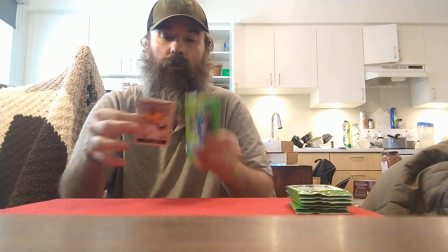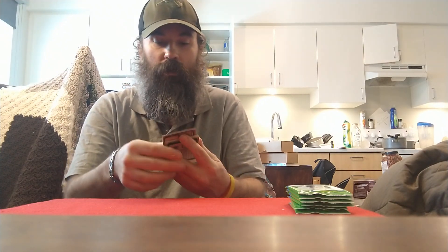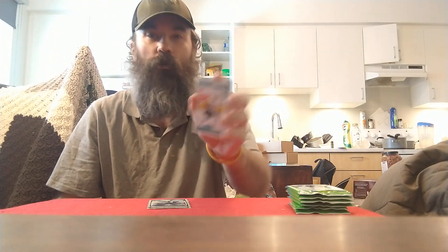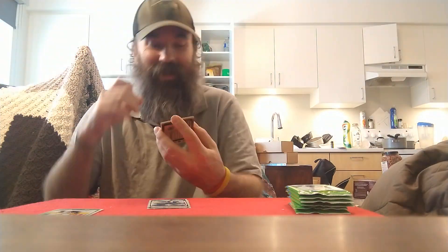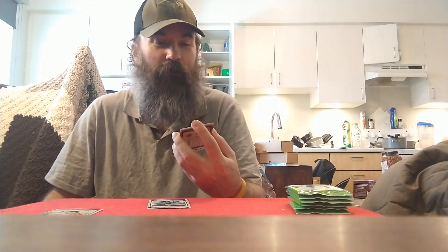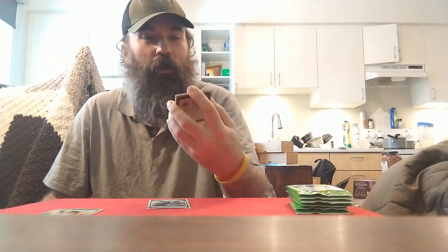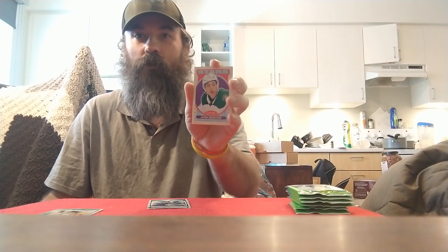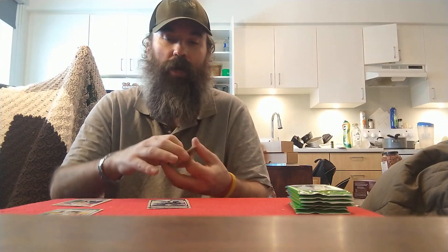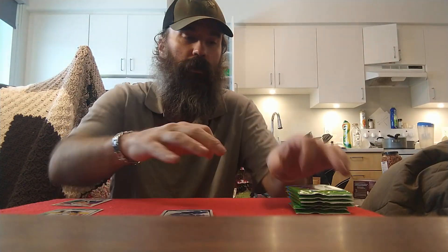Pack number one. We've got a Yaroslav Halak, Jordan Binnington, a marquee rookie of Radim Zahorna — that's the guy the Leafs just traded for at the deadline, minor deal, but I was hoping they would have pulled something off a little bigger. We've got a retro of Jason Robertson, Matthew Joseph, David Perron, Taylor Hall, and Brad Marchand to end off that pack.